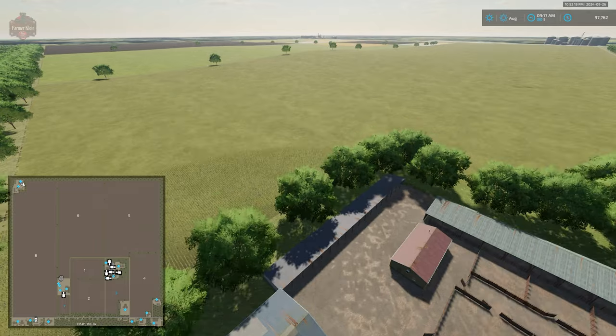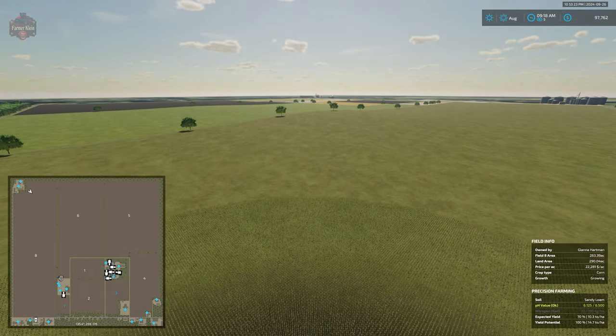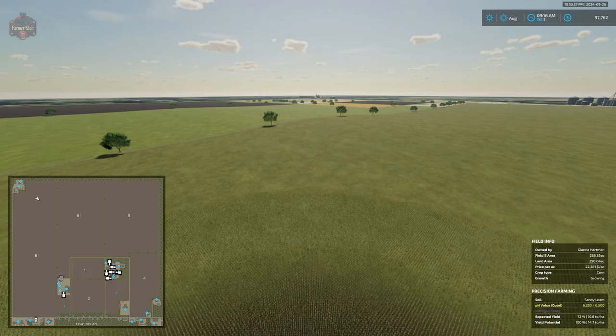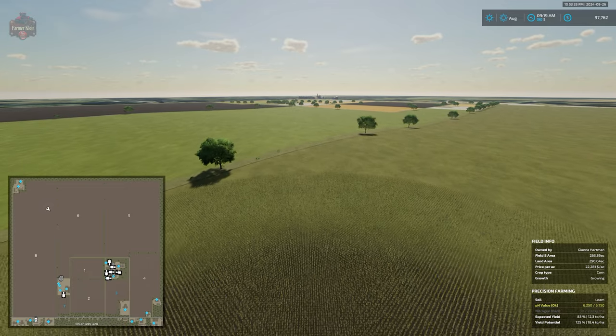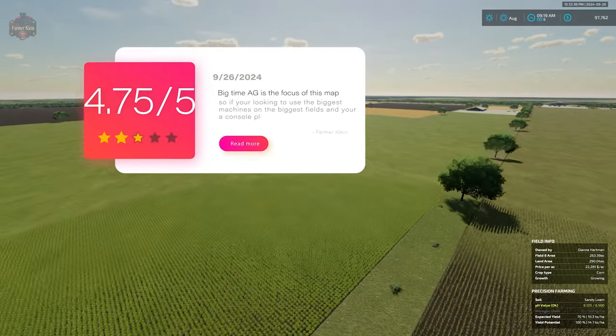And that's a wrap for this map. With respect to interactive areas being clearly marked, we're giving the map a full point there as well. So the harsh reality is, if we could sell planks on this map, it would have had a five out of five. But instead, it's going to get a 4.75 out of five.